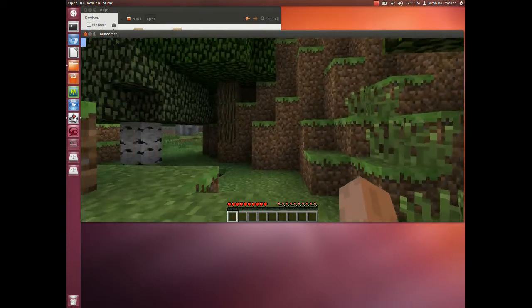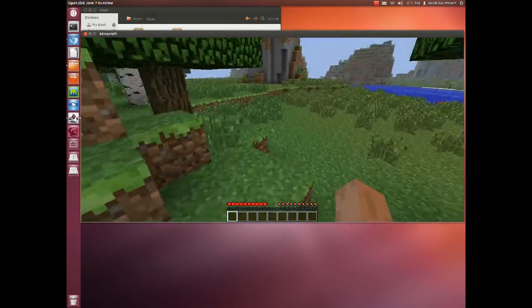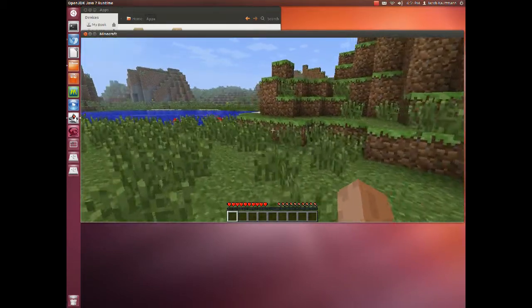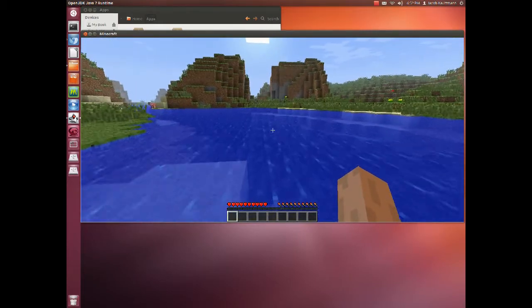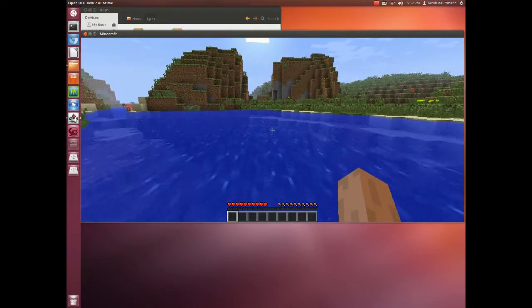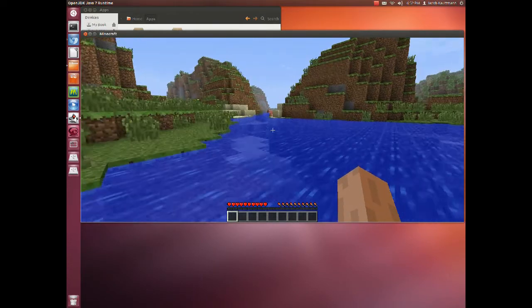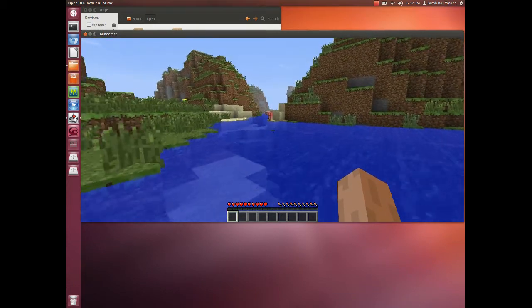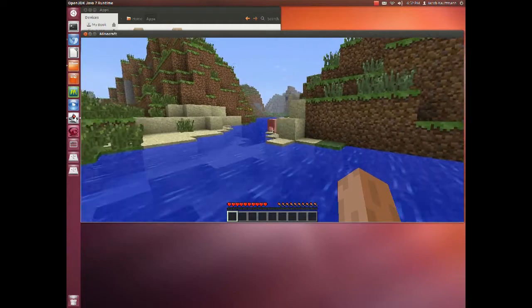Mobs are the monsters like zombies, creepers, and skeletons — they're called mobs. No idea why; I just call them monsters, except they're called mobs in Minecraft. We're going to head over here. You're going to want to build or dig yourself out a little house, you're going to want some food, you're going to want to make some torches, and I'll show you how to do that.